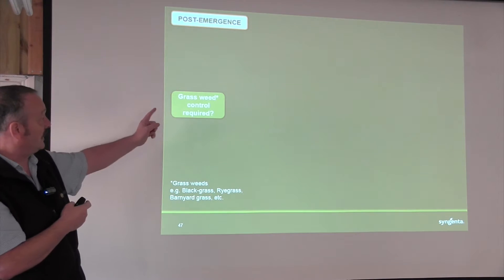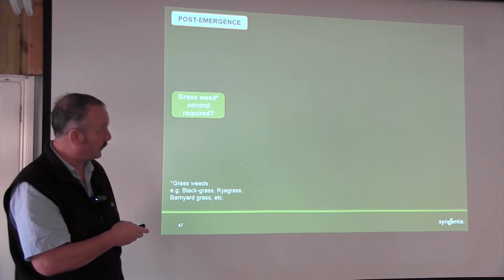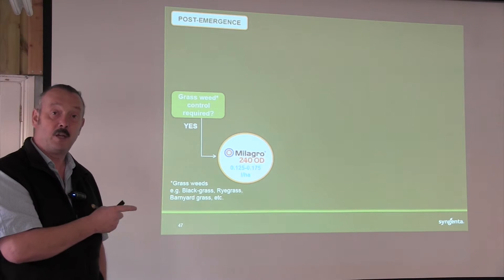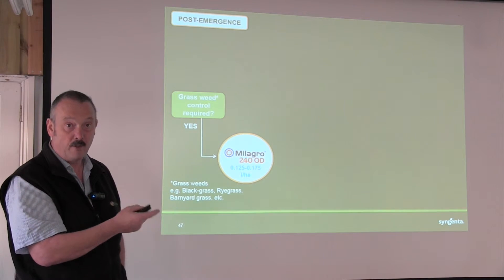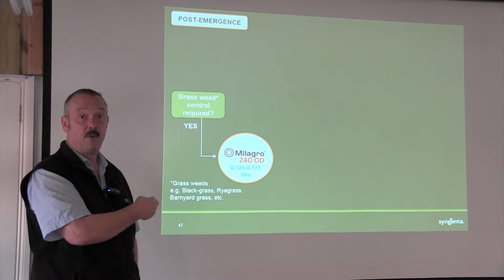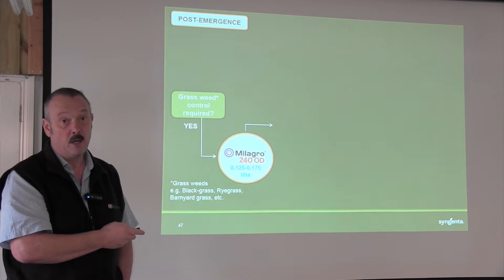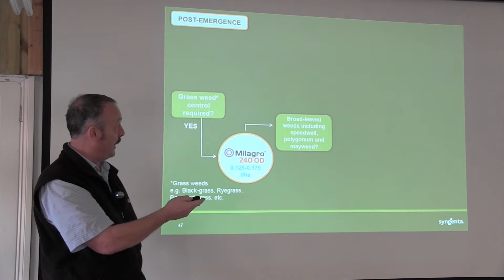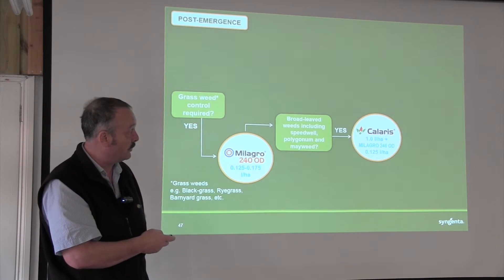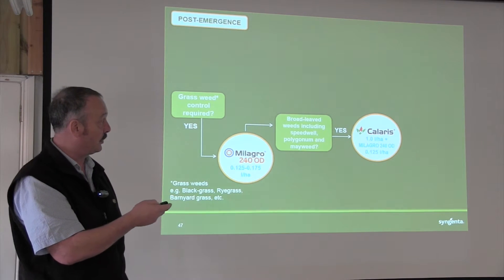The first question we're going to ask is: do we need to control grass weeds — specifically black grass, rye grass, barnyard grass, those sort of weeds? If the answer is yes, then the starting point is Milagro. That's going to give us our basis for grass weed control with a few broadleaf weeds such as cleavers on top of that. If we've just got the grass weeds to deal with, that may be as far as we need to go. However, if we're looking for a complete spectrum including difficult weeds like speedwells, polygons, and mayweed, then that will push us down the route of Calaris plus Milagro, which gives us the broadest spectrum of grass and broadleaf weeds.